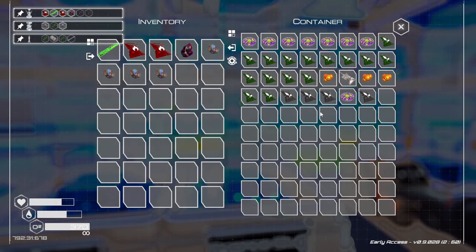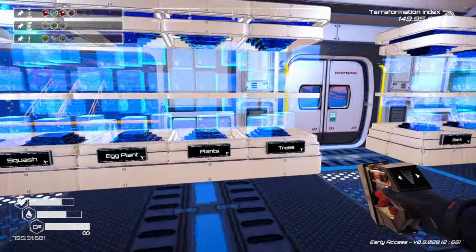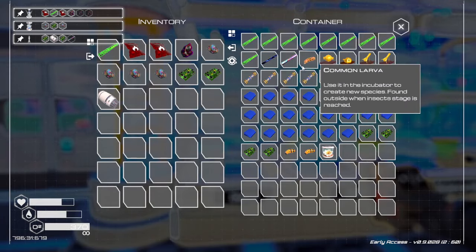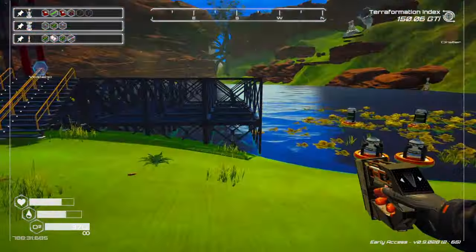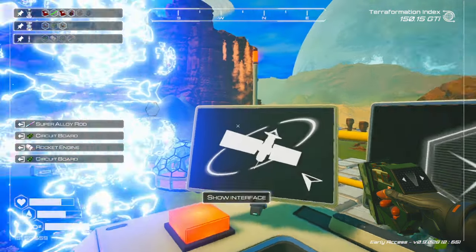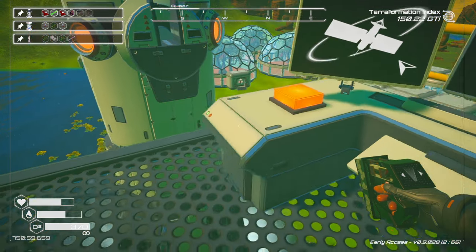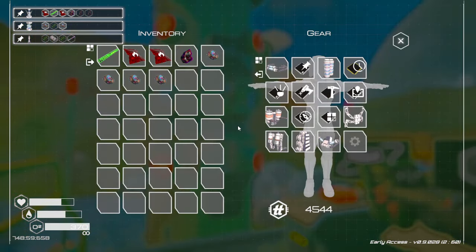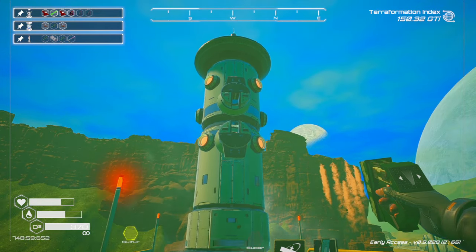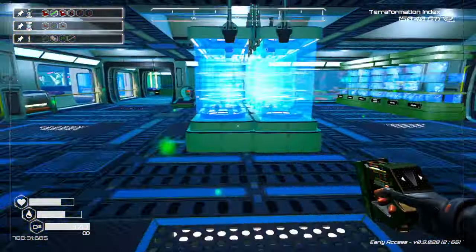We need two of those, one rocket, one super. This puts us up to 41 rockets launched this episode. That's a cool-looking rocket too. So that's officially 41 rockets.